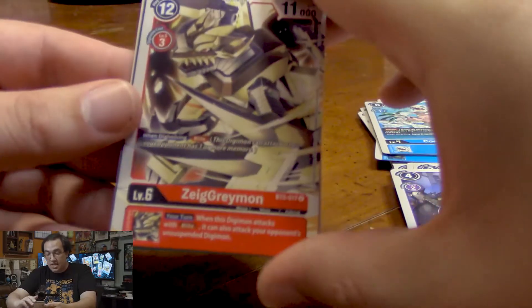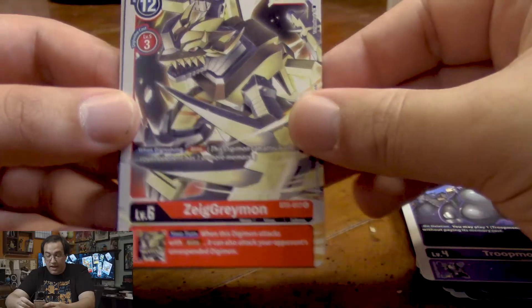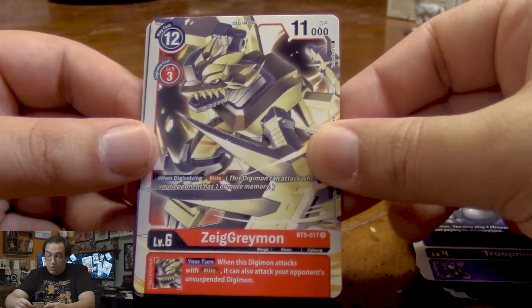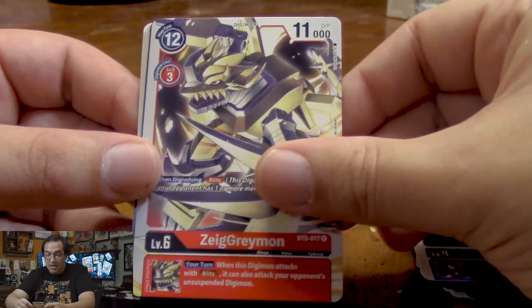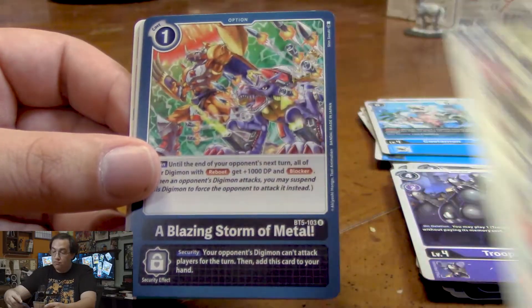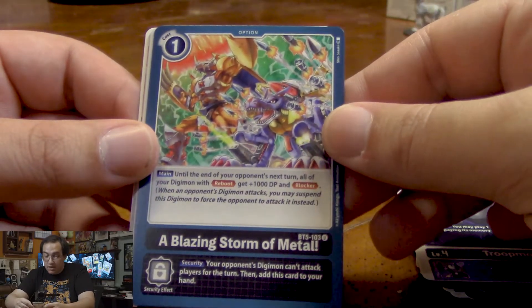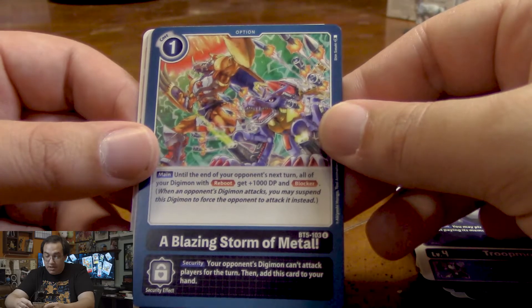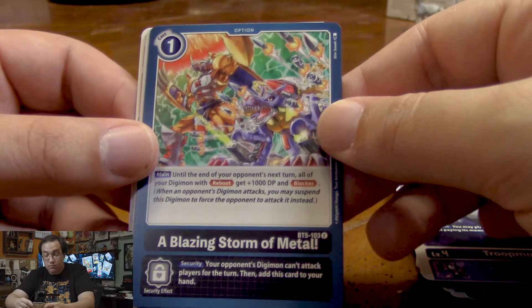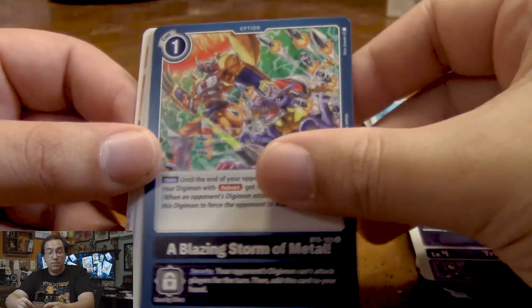ZiegGreymon — when Digivolving gains Blitz. And his inherited effect lets you attack unsuspended Digimon if your Digimon has Blitz. A Blazing Storm of Metal — till the end of our opponent's turn, all of our Digimon with Reboot get 1,000 DP and Blocker. That's a great way to reset your Blocker Digimon just in time for your opponent's Onslaught.